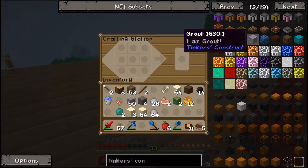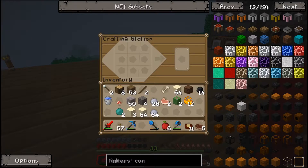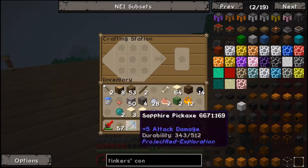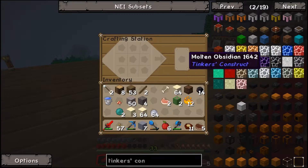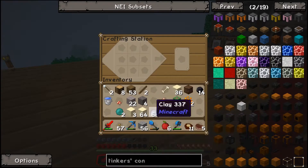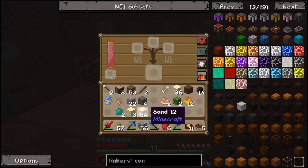What I was working towards was getting some clay, some gravel, and a bit of sand. I want to make grout from Tinker's Construct. We need blocks not individual pieces — that's fine, we can make some blocks first. That gives us 56 grout. We've still got a butt ton of stuff left so we're going to smelt it all up.